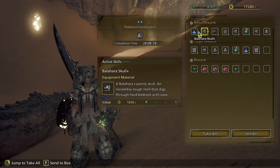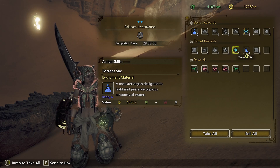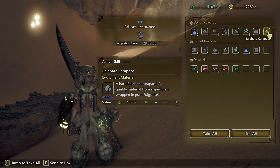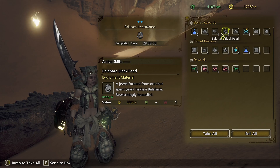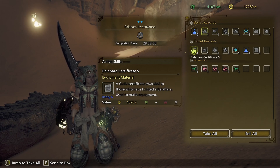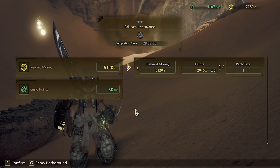Two Wyvern Gems! Hey Speck, if you're watching — I got two Wyvern Gems from this thing! Got a lot of Torrent Sacks, some Skull Carapace, Balahara Black Pearl — sells for a decent high price. A tail, skull. Take all of them. Got a nice 6K reward money.